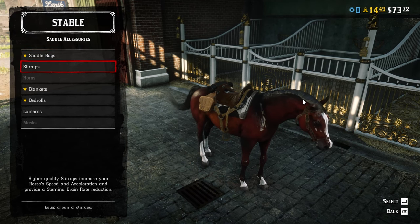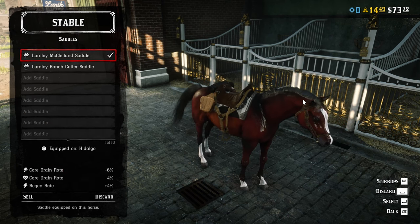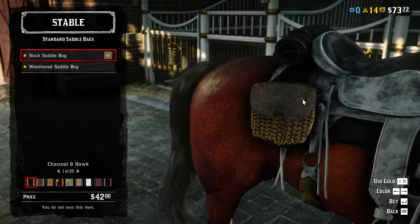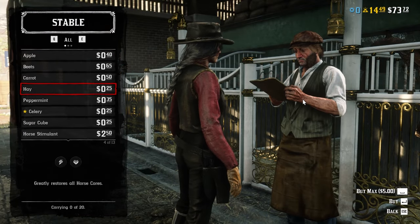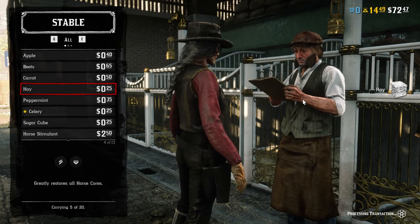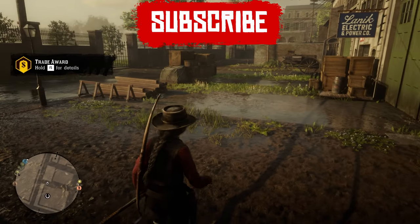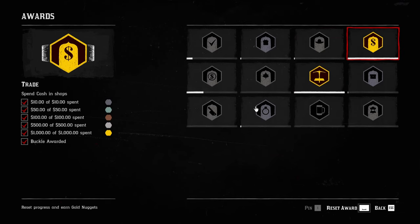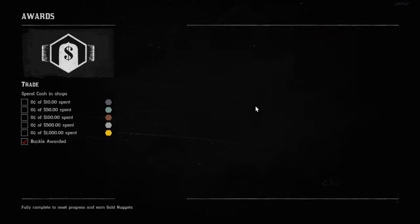For those who are new to this, whenever you get a new horse you'll need to get your bonding level with the horse to level 4. This ensures your horse reaches maximum stamina and maximum health. I would not recommend spending money on saddlebags or enhancements — just make sure you buy some food for your horse; the cheapest and most efficient is hay at 25 cents each, and I recommend buying the maximum amount. Once you've spent more than $1,000 in shops, the game gives you the trade award plus 0.4 gold — just one of many achievements that give you gold, which you can reset up to 10 times.